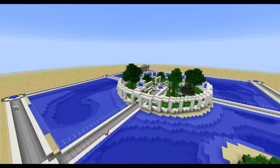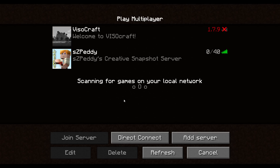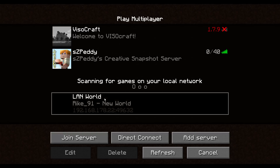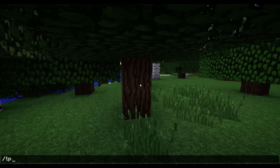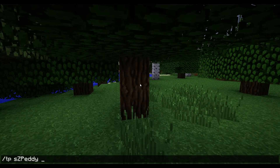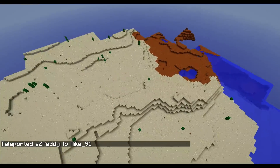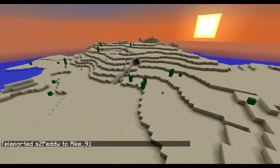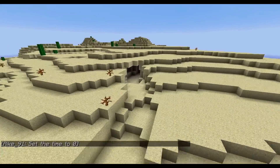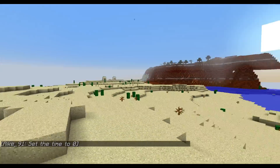There's another new feature but for that I have to go to another world which kindly Rika hosted for me. I can just teleport myself to Rika because she found a mesa and a desert. I'm in spectator mode and here you can see it already — there are now cave entrances in the desert and in the mesa.